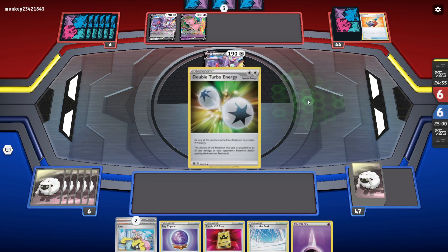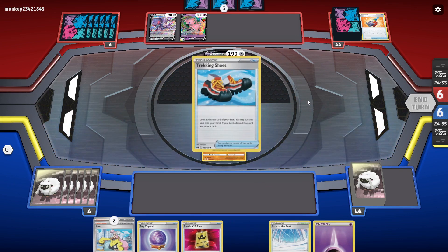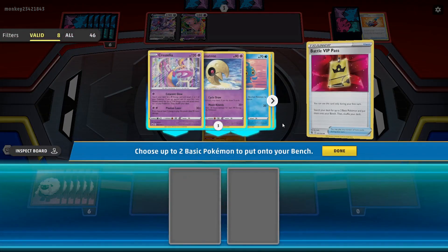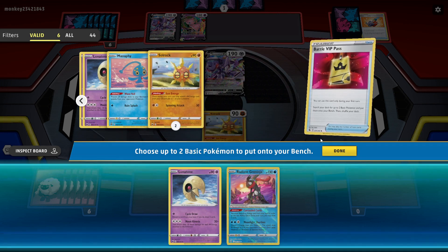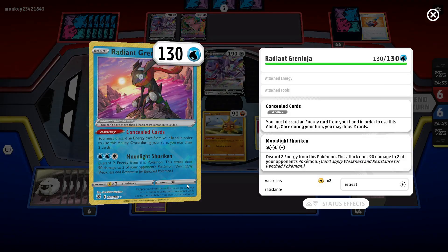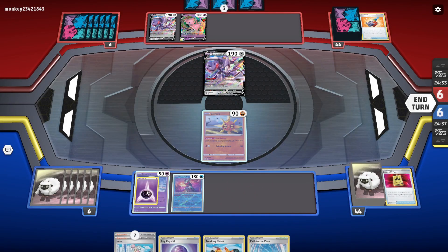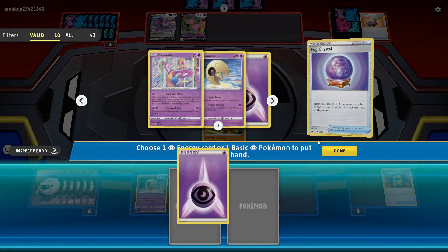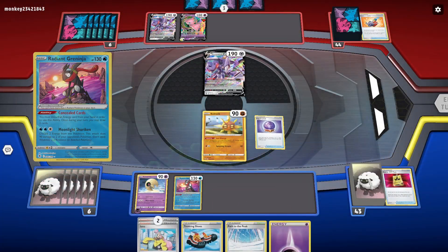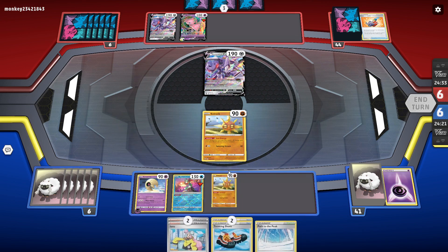Mew VMAX has really strong openings most of the time. That wasn't too bad. We'll be able to Path — that's pretty good. So we'll VIP here, grab ourselves a Lunatone and a Greninja. We'll go ahead and manually attach, we'll Fog Crystal for another one. Then we'll go ahead and Concealed Cards, get rid of those, get ourselves another Solrock. Now we're Trekking Shoes — there's a Research. I don't want to get rid of both my Ionos.